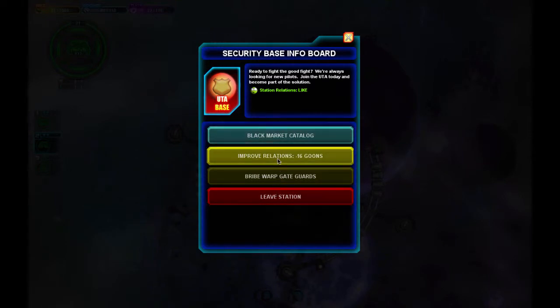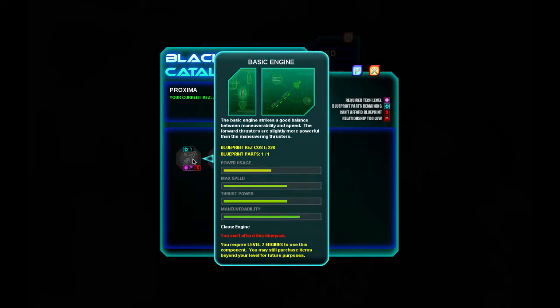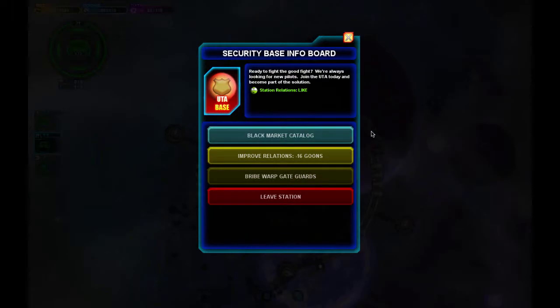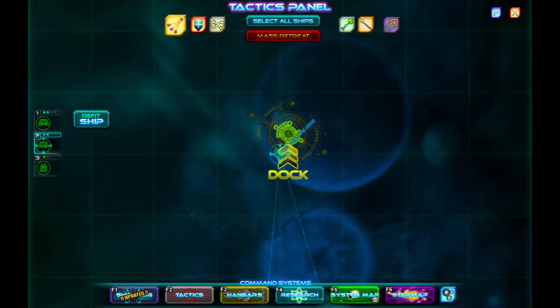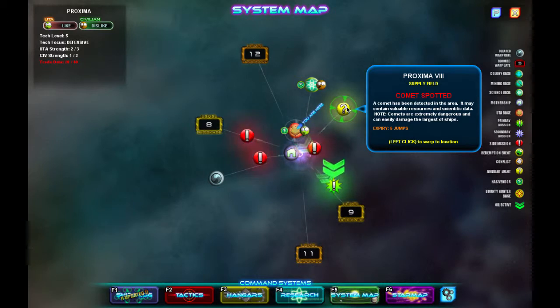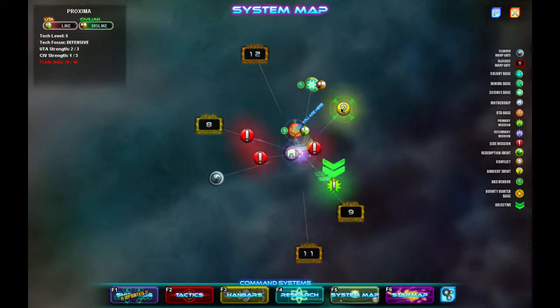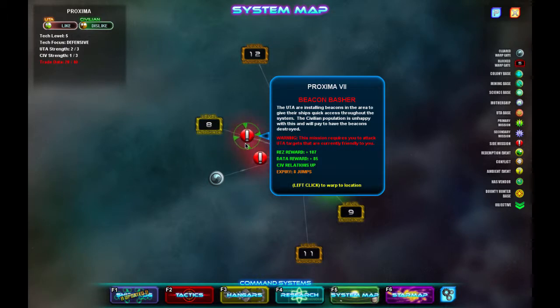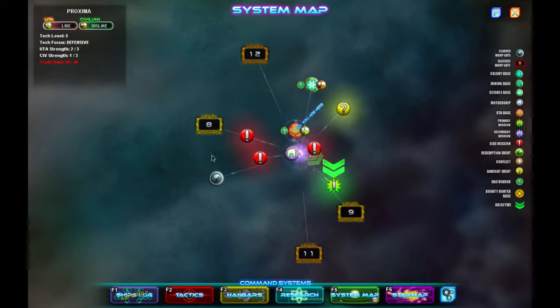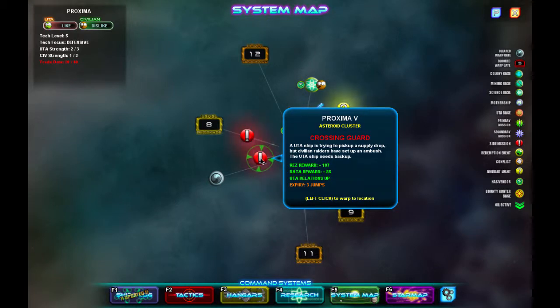Let's dock and see what they have to buy: basic engines, medium armor, disruptor cannons. Over here we have a comet spotted — it may contain valuable resources and scientific data, but extremely dangerous. There's also a trash heap. We're kind of going to be focusing on the UTA in this one since they're both stronger and like us. Let's go ahead and jump to this crossing guard.